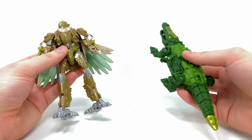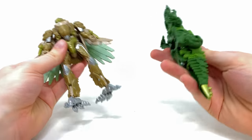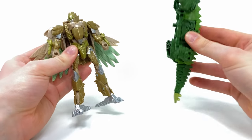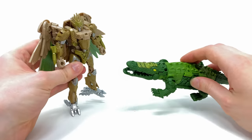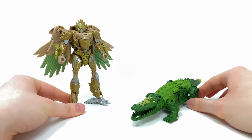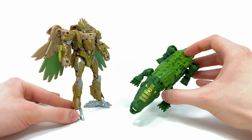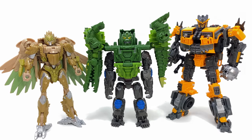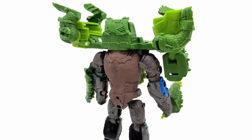Skull Cruncher next to Studio Series Air Razor — in terms of head to tail, it's a massive figure. I think if released individually with a robot mode it would classify as a deluxe class. I'm really hoping these two can go head to head in the movie — please Skull Cruncher, make your appearance in Rise of the Beasts. Alongside Studio Series figures he doesn't look too bad at all. And in combined mode next to Studio Series Air Razor and voyager class Battle Trap — quite an imposing presence.